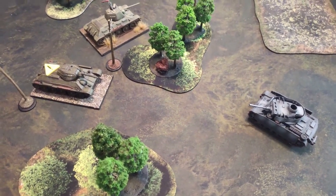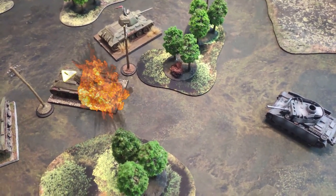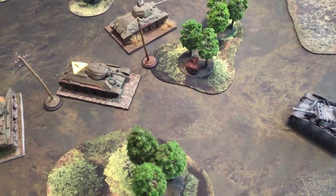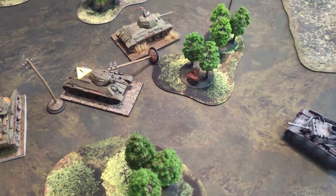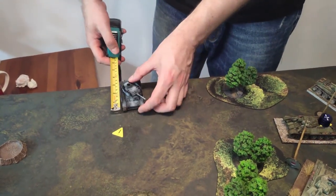Pride continues its duel with T-34 102. This time the round penetrates the hull and kills the radio operator — the least useful of the four-man crew. While not nearly wrecking the tank, the hit is enough to break the driver's nerves. He loses control of the machine and it breaks down, and the remaining crew abandons the tank. Using its remaining move, Pride backs up and changes facing, looking for new prey.